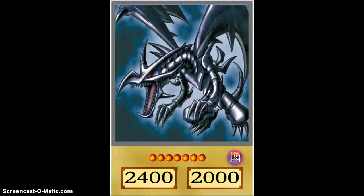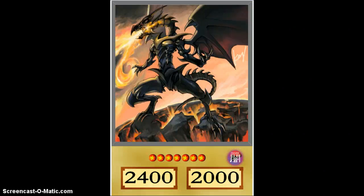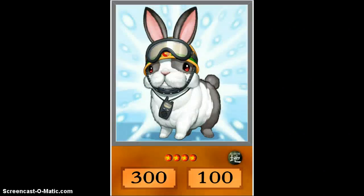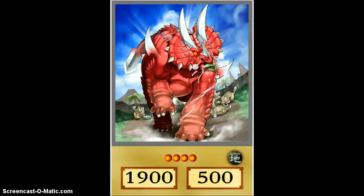The gods are all here but not in order — we have Obelisk, Celtic Guardian, and a place for the Zombie. Polymerization with proper art. We have Red-Eyes in one, two, three, and four formats — this is the second one, if you haven't seen that one before, that's the Chinese version. This is the coolest one in my opinion.